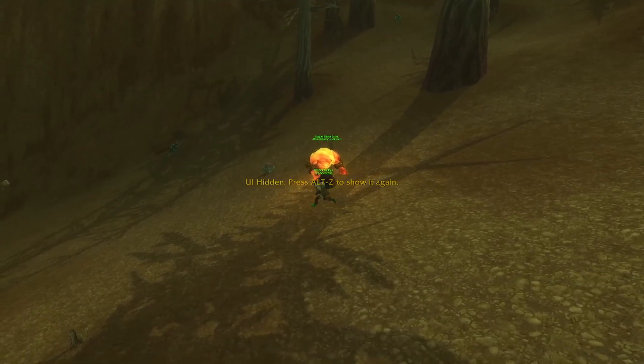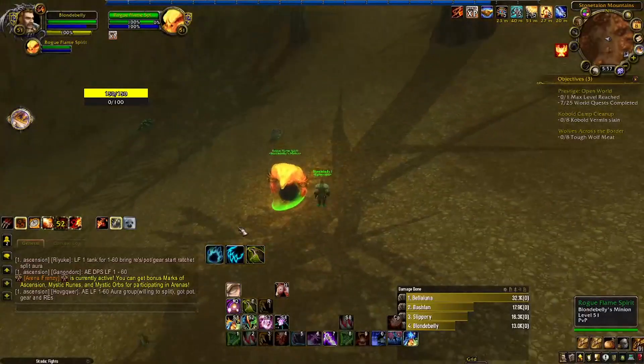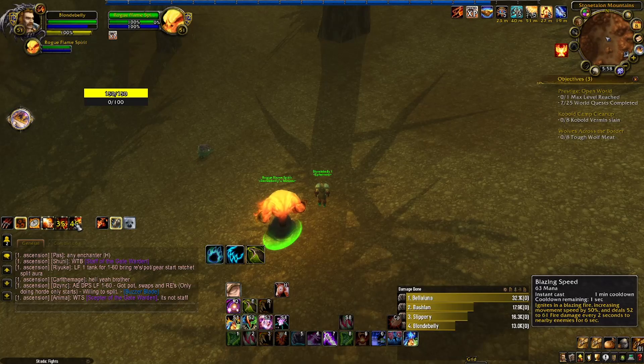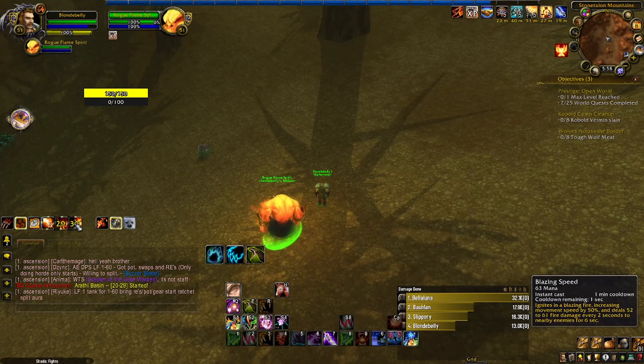We did click the button. It looks like nothing — I thought that'd look cooler. It doesn't look cool at all, you just stand still. After that, we have Blazing Speed, which is what it just did. Ignites in a Blaze Fire, increasing movement speed by 50% and dealing 52 to 61 fire damage every two seconds to nearby enemies for six seconds. Pretty awesome. That last one's pretty sick, that second one's pretty lame, and that first one's a boring old ability.